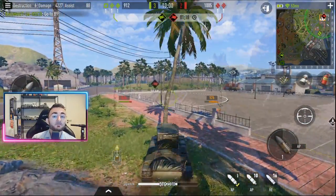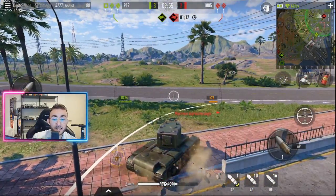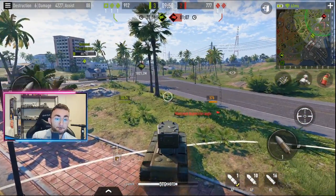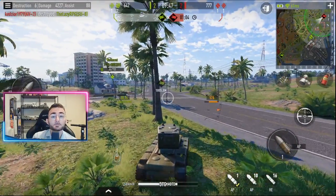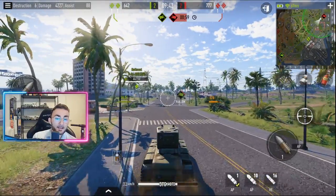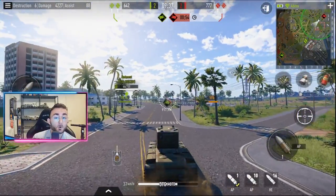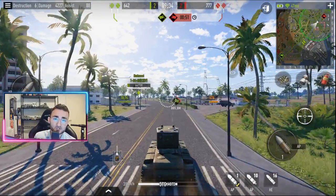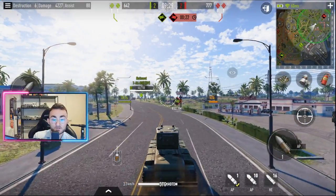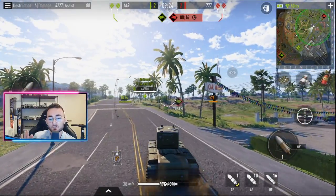Of course it's dangerous because you never know what you are going to face, so personally I would rather use AP shells with 126 millimeters of penetration. But using HE can be hilarious and fun if you are playing in a platoon with a teammate following you constantly. With 86 millimeters of penetration you will penetrate mostly mediums, but if you want to use HE against heavies on the heavy side, do not try that tactic.